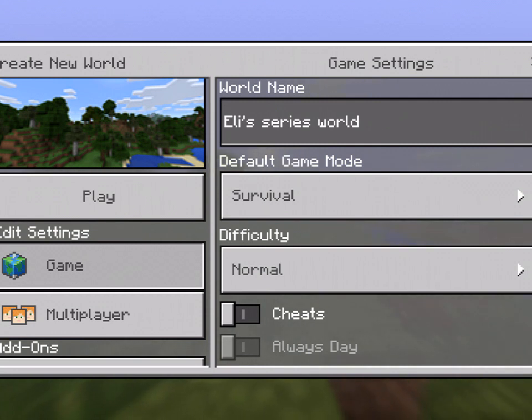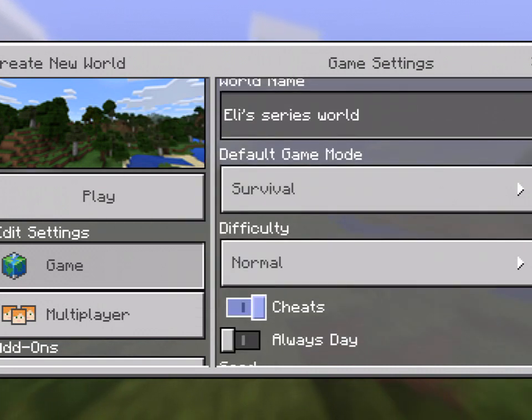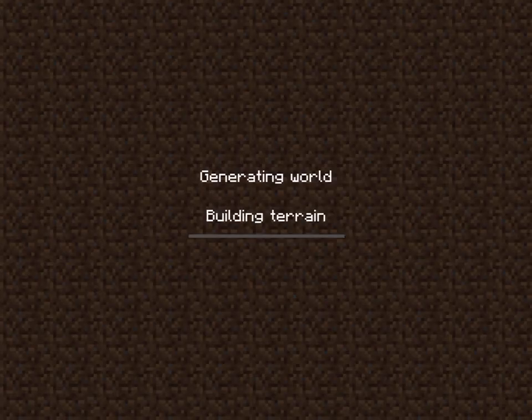We're going to turn cheats on just because sometimes, like if it's not happening, we just type in slash game mode 0. Oh no, that turns into survival. I think I have to put set weather, night, day or something, I'm not sure. It's generating.